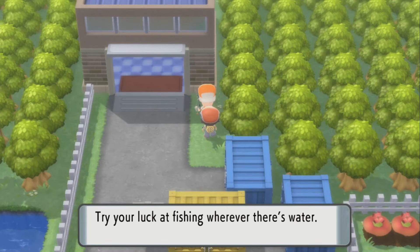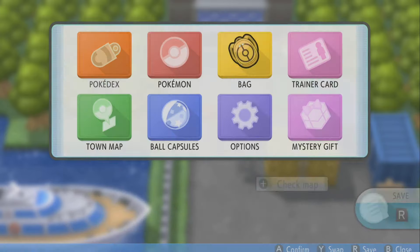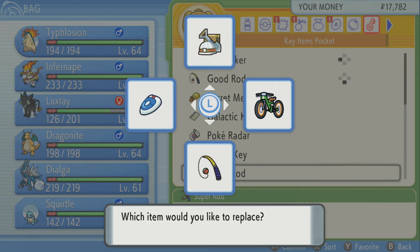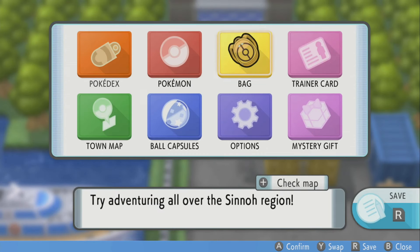This is basically the final rod — there's an old rod, good rod, and super rod. The super rod lets you catch really rare Pokémon that you can't catch with a good rod or old rod. I'm going to register it, and yeah, that's pretty much it — you get the best rod in the game.